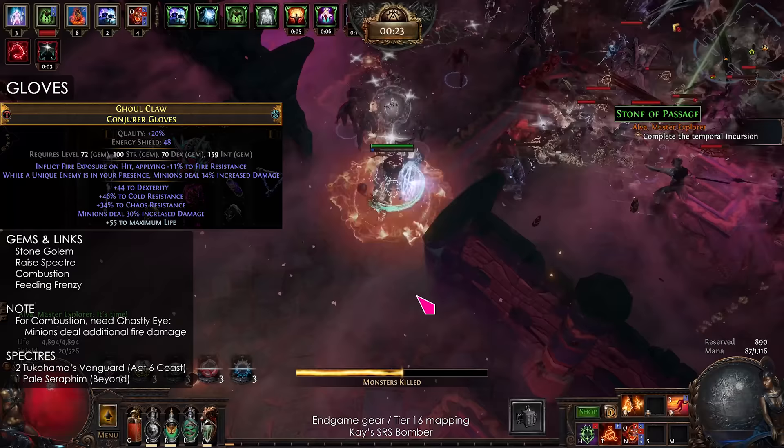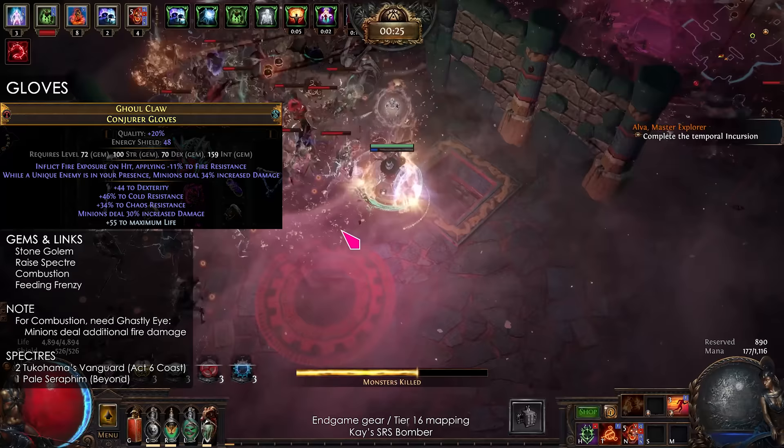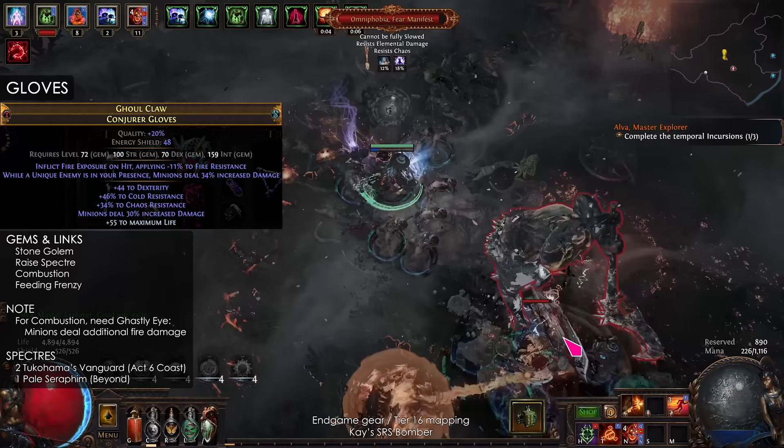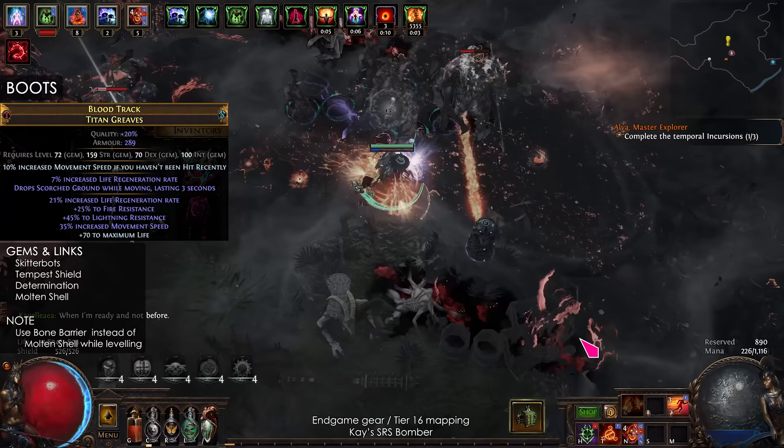You will need Minion Steel added fire damage on one Ghastly Eye for Combustion to work. For the spectres, I recommend 2 Chukohamas Vanguard from Act 6 Coast and 1 Pale Seraphim from Beyond. The Vanguard apply Fire Exposure and Seraphim increases damage taken.